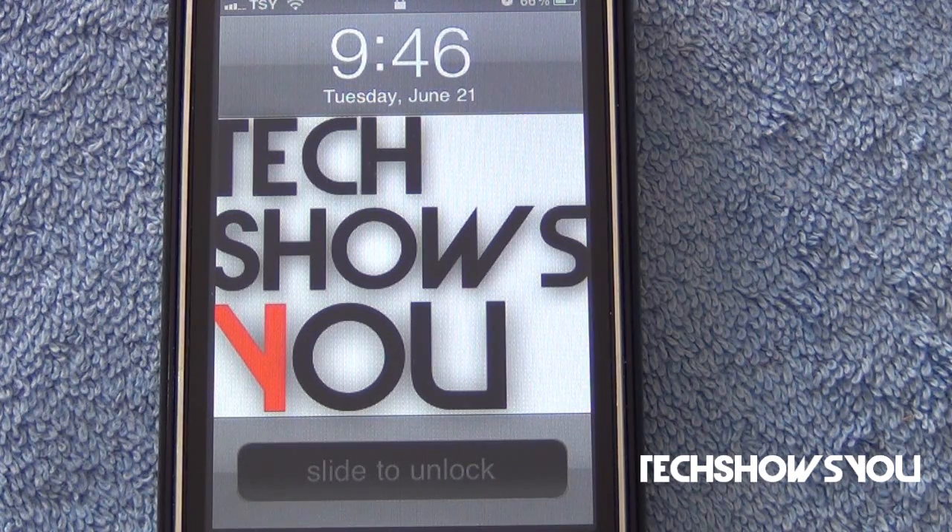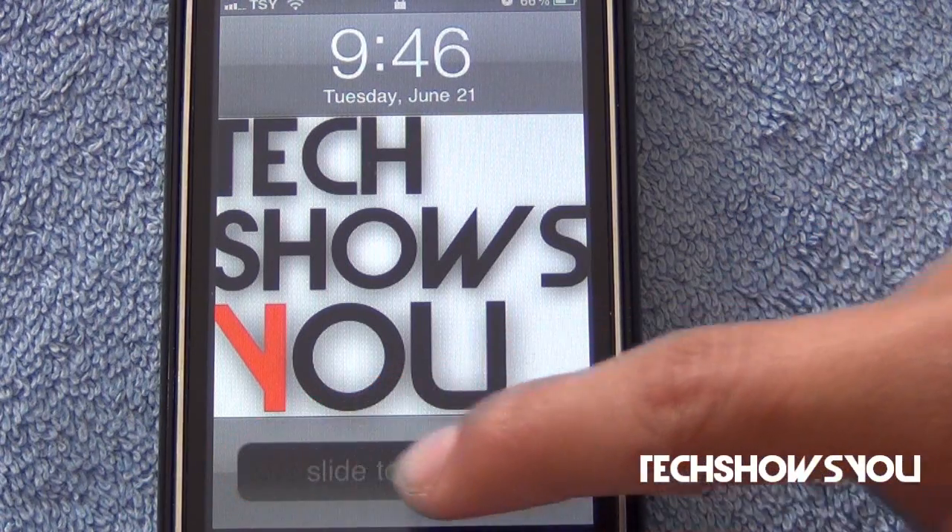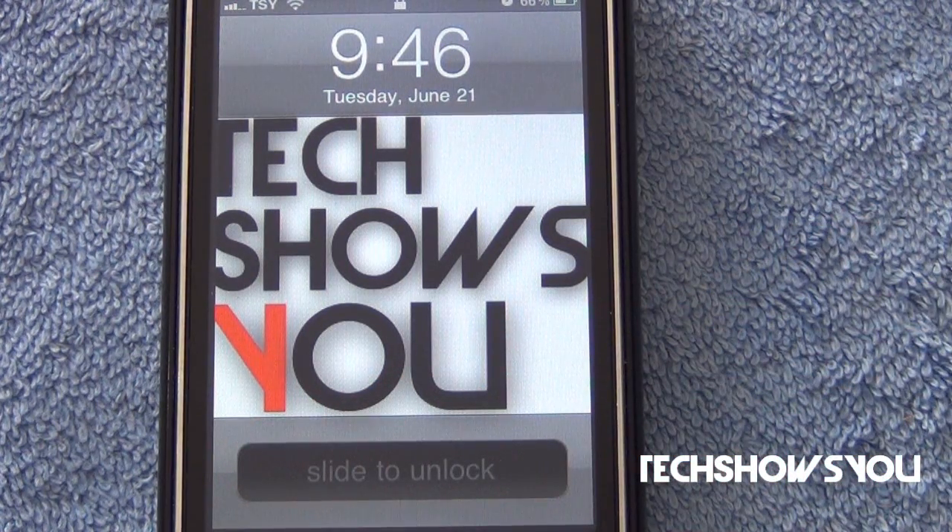It is a free tweak, because I'd be surprised if someone were to charge for this. Basically what it does is it gets rid of your little arrow for your slide to unlock, so you have no slide-to-unlock arrow right there — it just says the text 'slide to unlock.' It's called TrickSlide, so it's supposed to trick people.